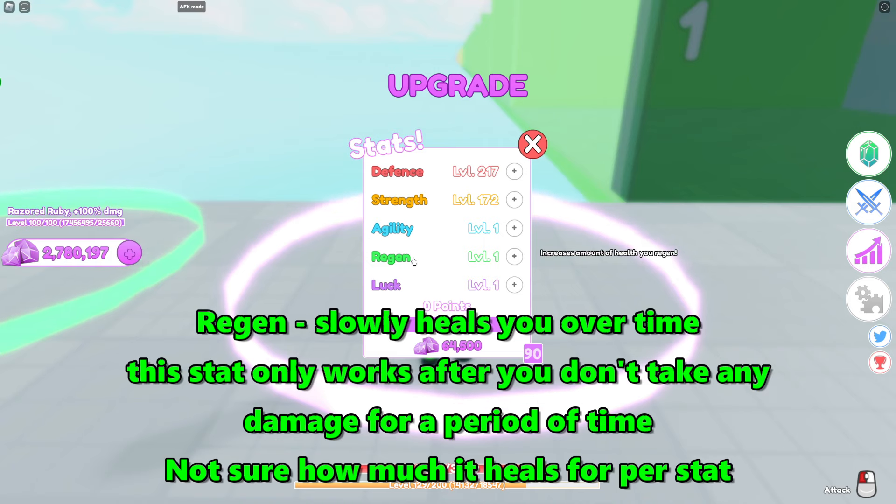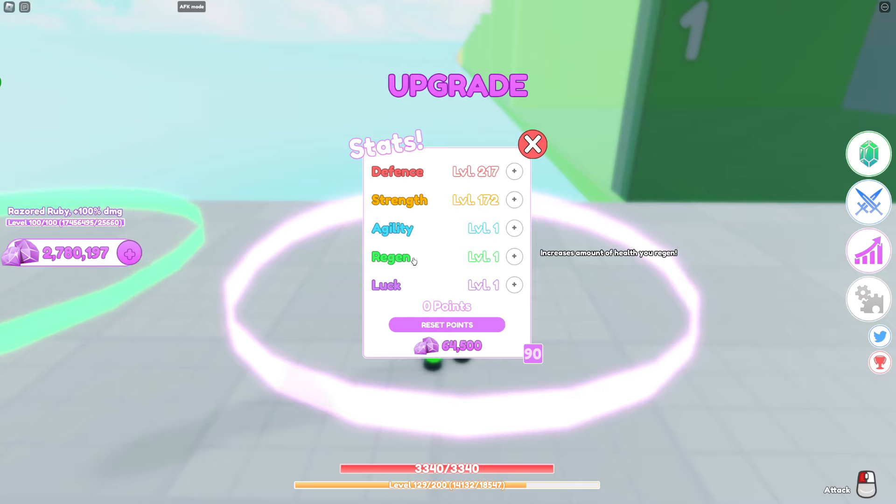Regen regenerates your health, but there's a catch. The only way to regen HP is to be out of combat, and whenever you have AFK mode on you're always running into combat. So you don't really regen that much HP with AFK mode on — I personally don't use regen when running AFK mode.